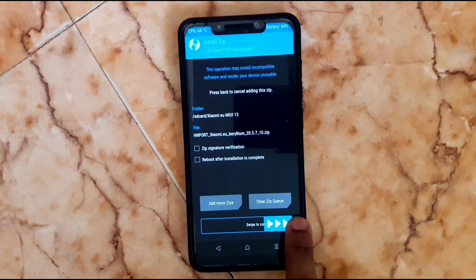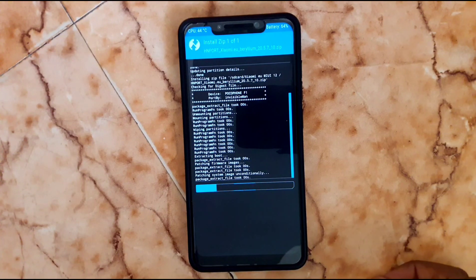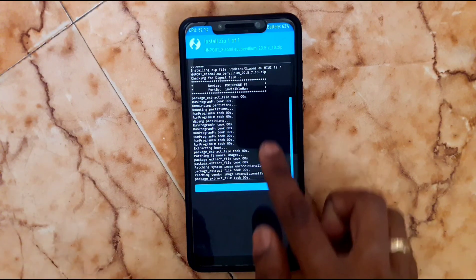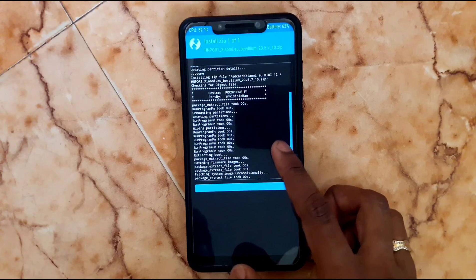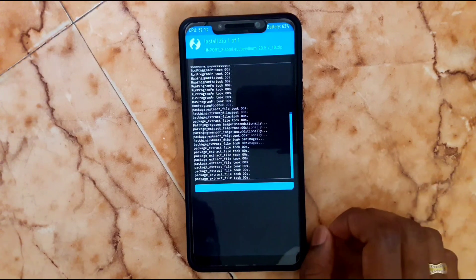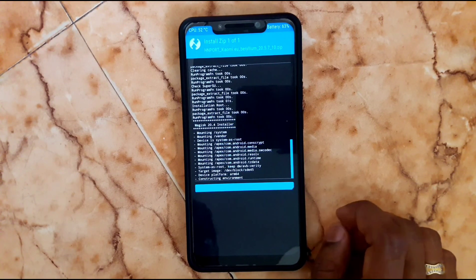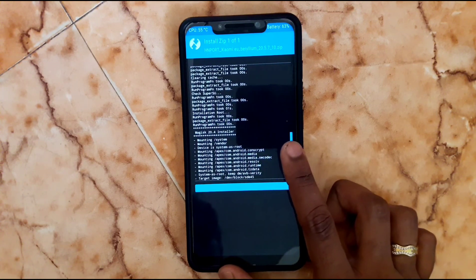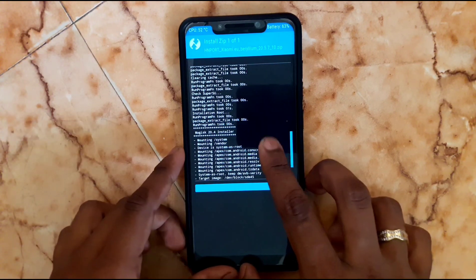Then go back, choose Install, choose your folder and choose the ZIP file, then swipe to confirm flash. Be relaxed till the process completes. This is the latest build — a lot of bugs are fixed here, like brightness adjustment and AOD. After flashing, wipe again. If you are using an older version like 20.5.3, you can flash via dirty flash. If you are coming from a custom ROM, you need to wipe all four: Dalvik cache, system, and data.